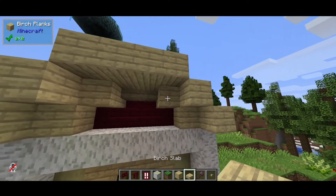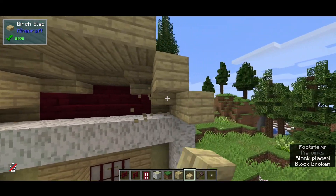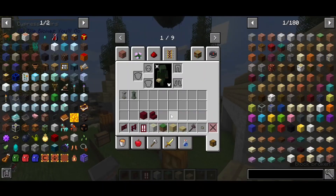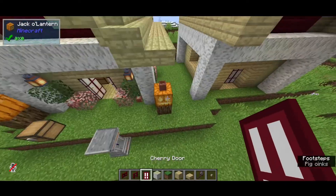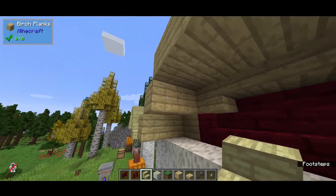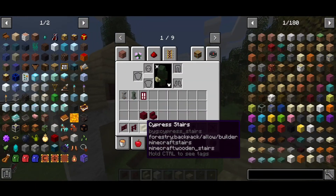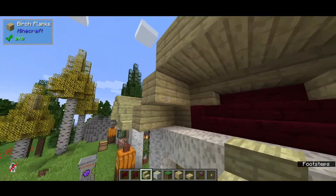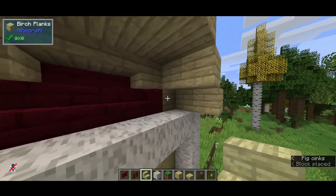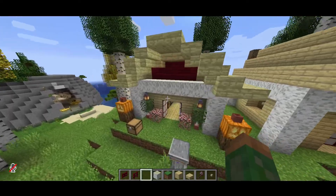Going back to the roof over here — if we use slabs or stairs instead, grab some of those. Those are cypress stairs, I didn't use birch stairs. I will just use these. It's gonna look a little weird but it's fine. Actually — grab some birch stairs.